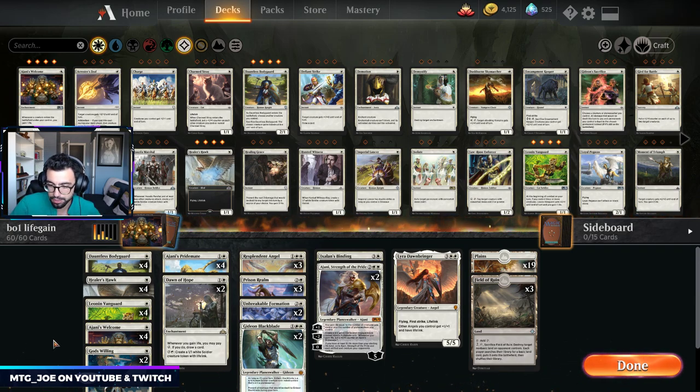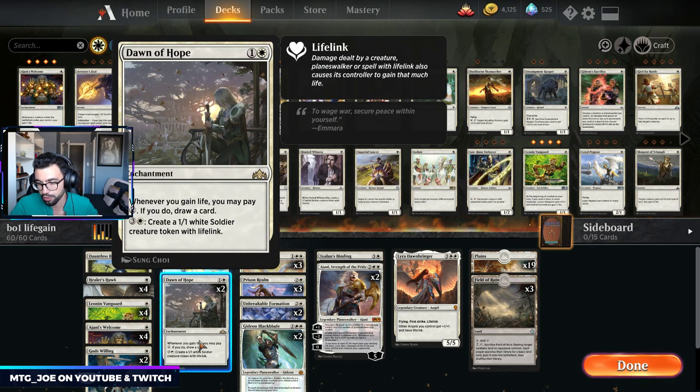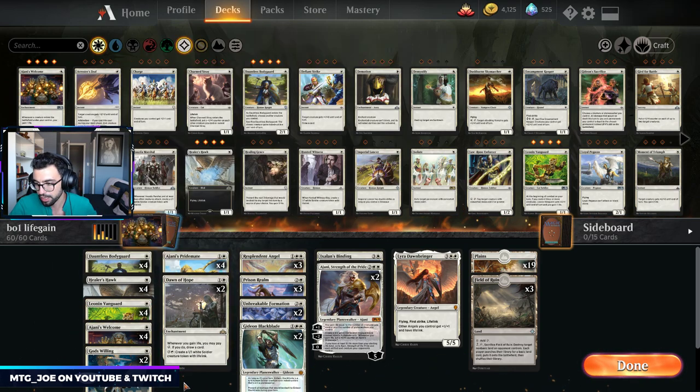This deck is basically Timmy's Delight — playing a bunch of life gain stuff, making really big Ajani's Pride Mates, drawing a bunch of cards with Dawn of Hope hopefully, and kind of winning the game that way.